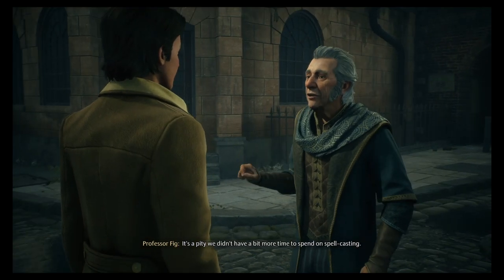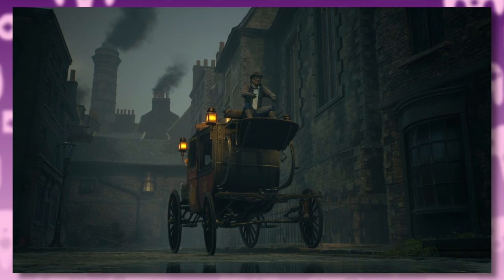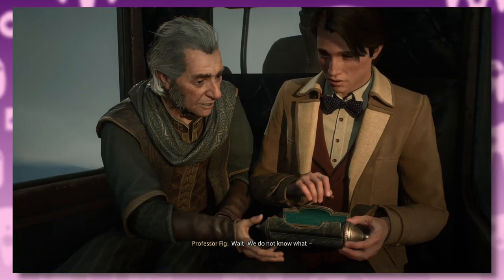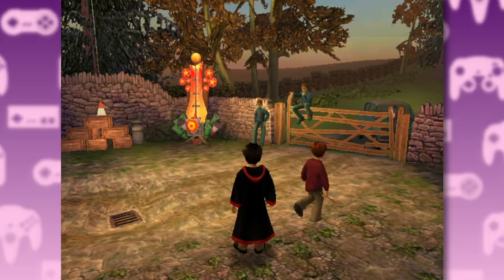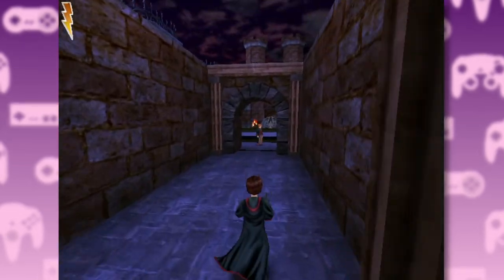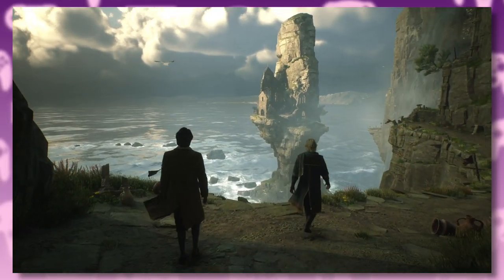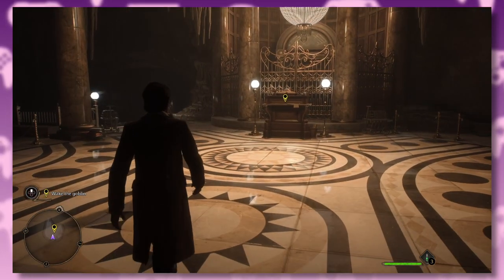The game starts with Professor Fig, who's taking you to Hogwarts. I'm not sure if these are supposed to be invisible thestrals or if the flying horses just glitched out. On the way to Hogwarts, their ride is unfortunately attacked by a dragon. One star. The old games usually started at the Burrow, Diagon Alley, or just straight at Hogwarts. This one starts on a cliff in the middle of the Scottish Highlands, then you go through a portal and get transported into Gringotts Bank.